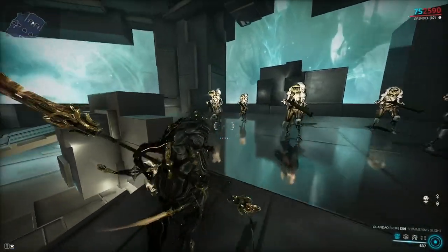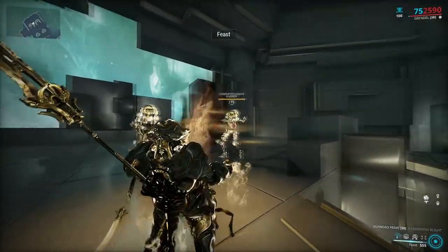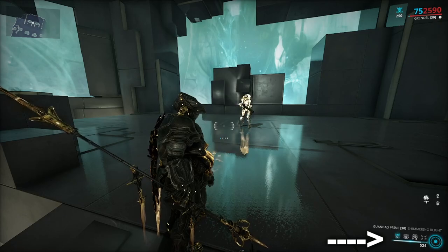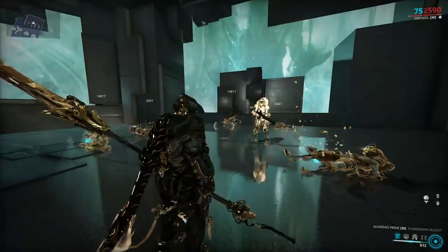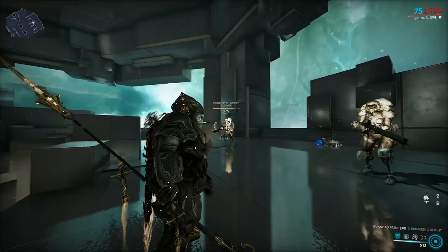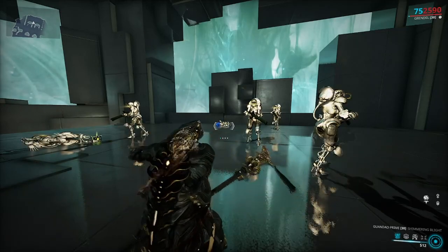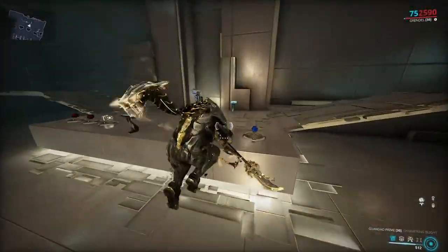Feast — tap the ability to swallow an enemy and store it inside Grendel's gut. Any enemies stored inside your stomach will permanently lose armor over time for every second spent inside. The more enemies you store inside, the more energy it will drain from your energy pool. Hold the ability to vomit out any enemies inside your stomach, coating them in a toxic bile with 100% toxin status, dealing damage over time. Now this damage does scale with enemy level. Grendel is all about eating and keeping people inside his body — the perfect date combination.